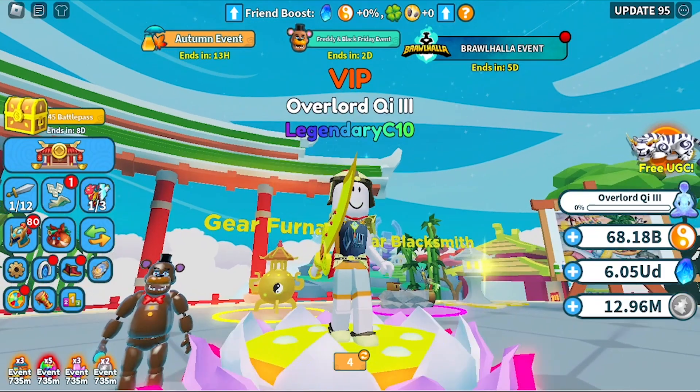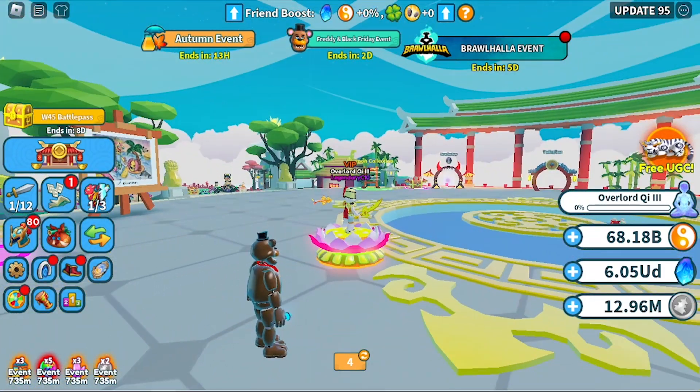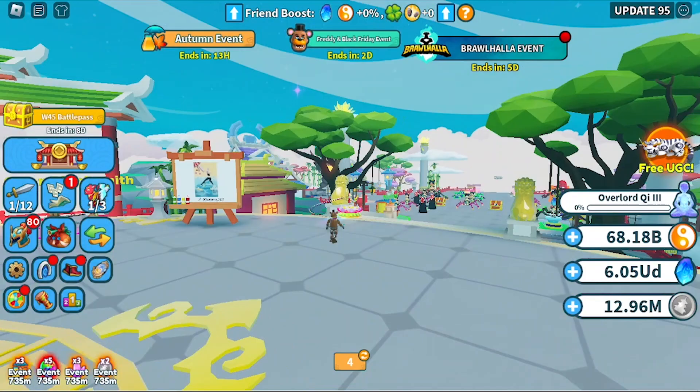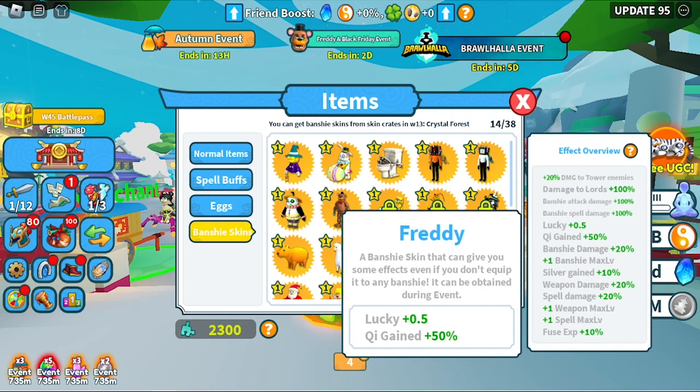Now let's check the trail to see if it's available when walking. It's walking so fast, but it doesn't leave a distinctive trail. Quite interesting. Special effect buff if you own this skin: plus 0.5 lucky and plus 50% cheap.